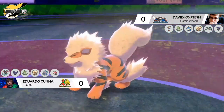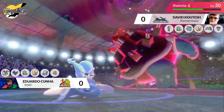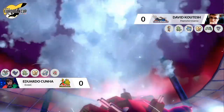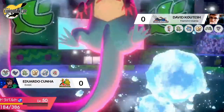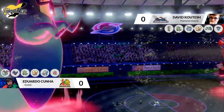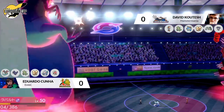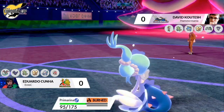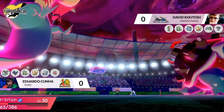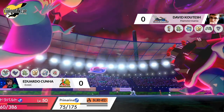Going straight for that Max Airstream, and dynamaxing gets the KO on the Arcanine, removing it from the field and boosting up the speed as well — that might help out Primarina later on. Going straight for that Moon Blast into the Blastoise, does a good chunk of damage while taking some recoil. Max Hailstorm coming out going into Dragapult but you can really see the reduced damage on that Blastoise — Edu has really done well to neutralize the offensive output.